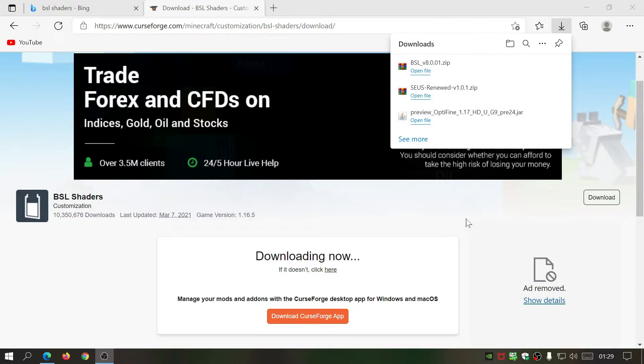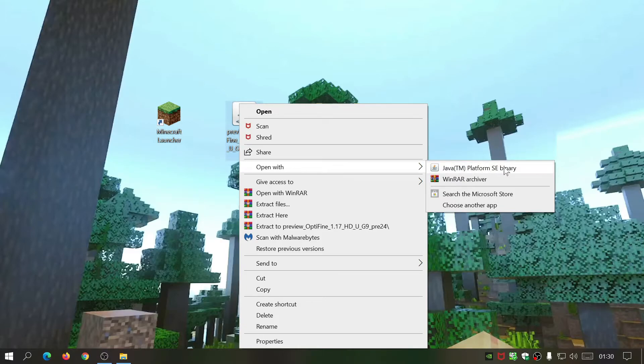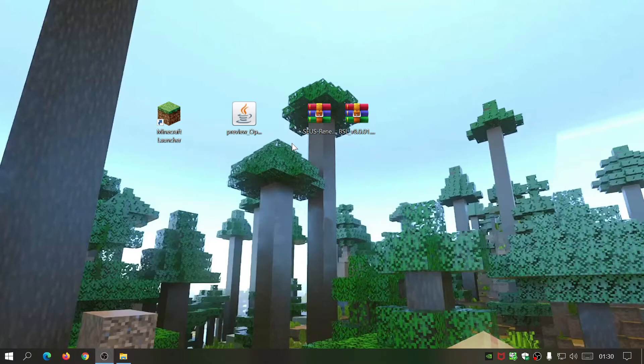Place the three files on your desktop so it's easier to follow along. You'll have the Optifine installer and the two shader zip files. To install Optifine, just right-click on the installer, click Open With, and select Java Platform SE Binary — this is made easy thanks to the Java we installed earlier. Click Install to install Optifine to the default Minecraft directory. It takes a few seconds and then says Optifine is successfully installed. Click OK and close.